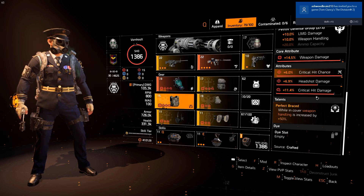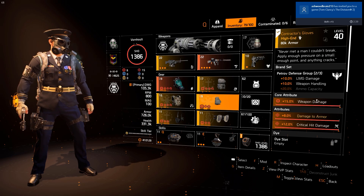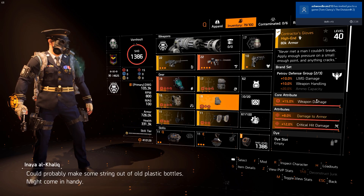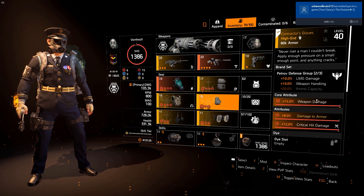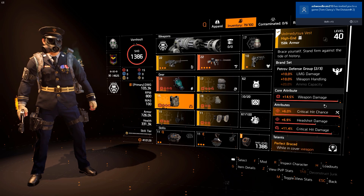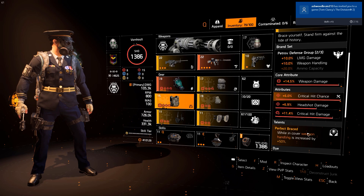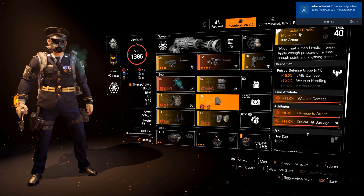For the gloves, we're using the Contractor Gloves from the Petrov Defense Group. This gives plus 10% LMG damage for one piece, and another 10% weapon handling for the two-piece bonus. When in cover, we basically have almost 60% weapon handling just from Perfect Brace combined with the two-piece Defense Group set bonus.